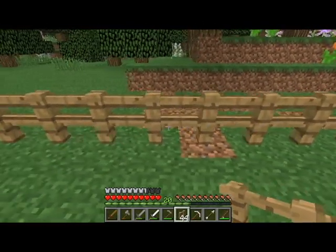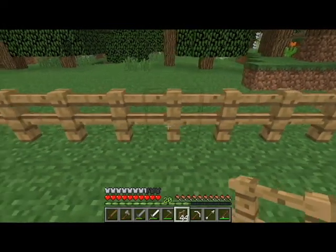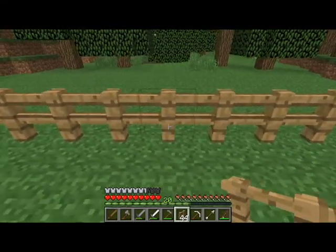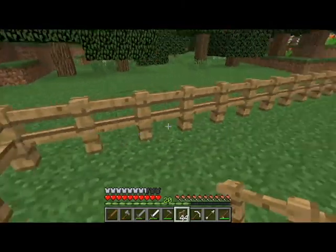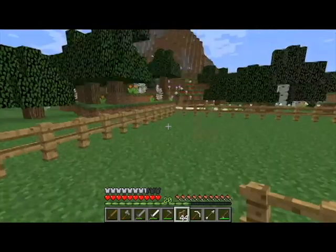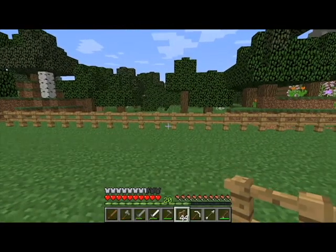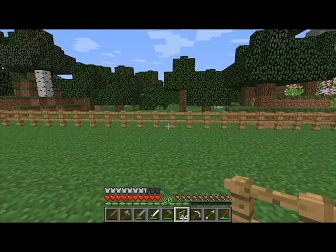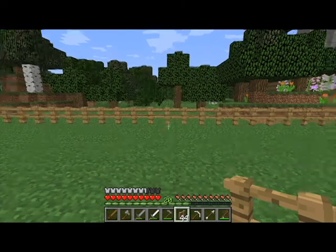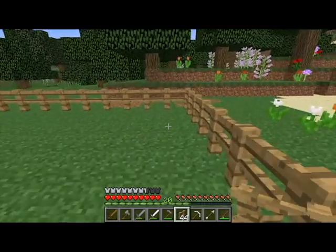Counting it out — twenty blocks. So we need one for sheep, one for chickens, one for cows, one for pigs. Four animal pens. Take away four from that, so that's sixteen. So every four blocks for a section.